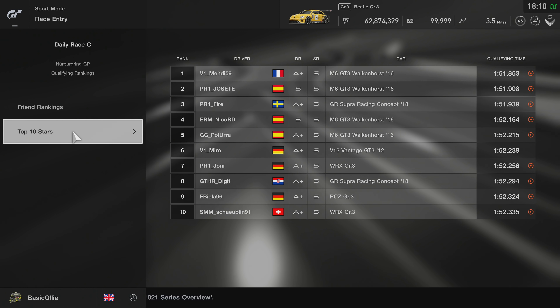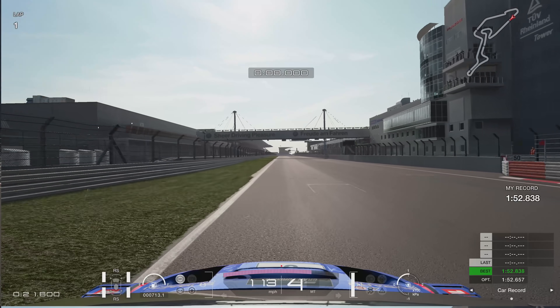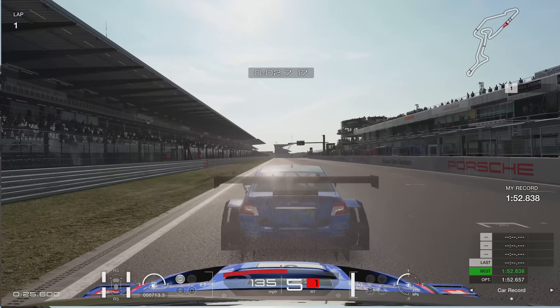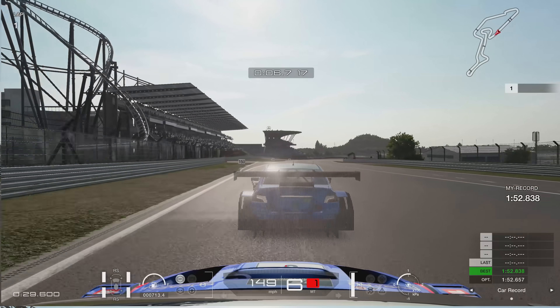So first thing we need to do then is set a good qualifying time. Having a look at the top 10 times of all the cars in there — you know I'm going to pick the WRX, right? If you watch this channel, you know I'm a Scooby man. I just love it in real life and I love it in the game. So let's get this qualifying lap underway.